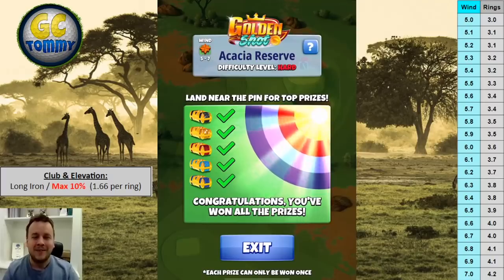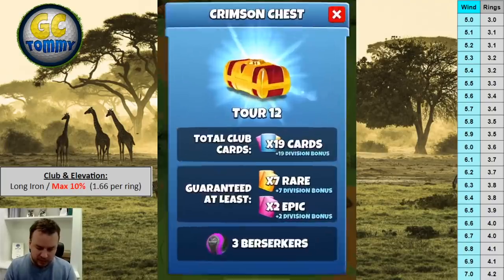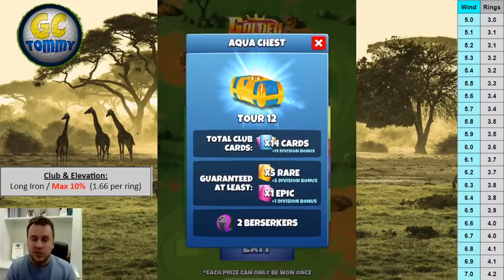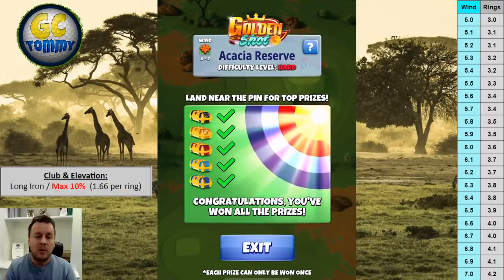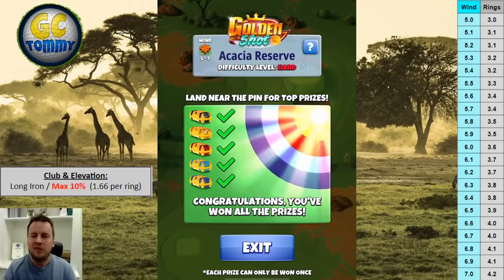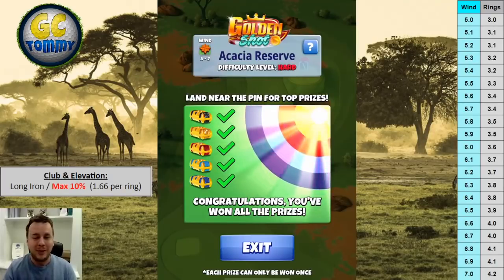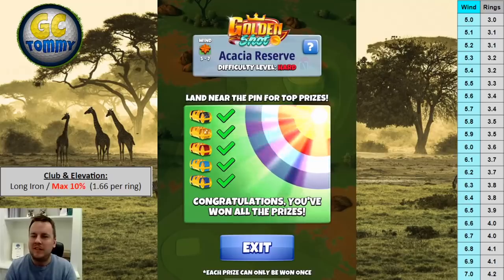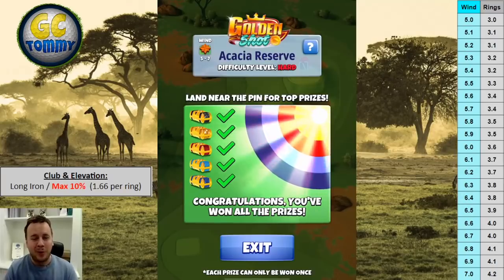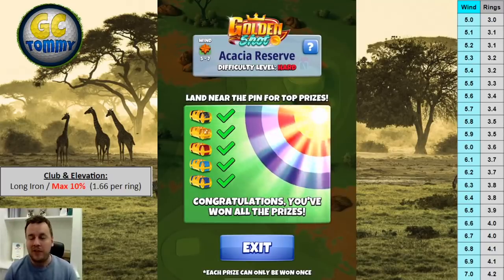We won't be playing the rough bump because it falls in between clubs in tailwind, crosswind, and headwind. For chest rewards: hole in one gives the obsidian chest, amber chest for the yellow ring, crimson chest for the red ring, aqua chest for the light blue ring, and cobalt chest for the dark blue ring. Wind is five to seven mph; we play maximum distance plus ten with our long iron every time. The VPR table on the right displays rings to pull based on wind. There's also a text guide in the description and free on golfclashtommy.com.